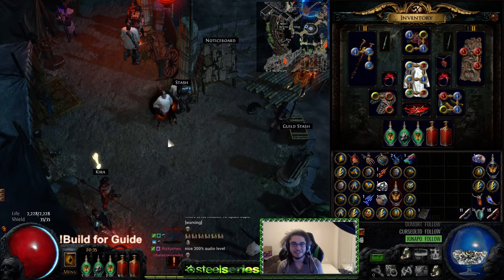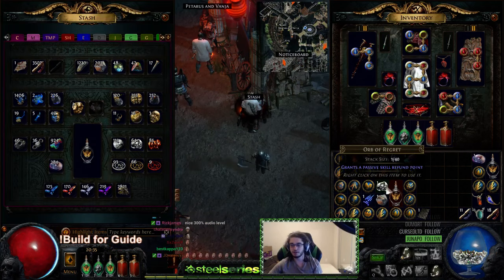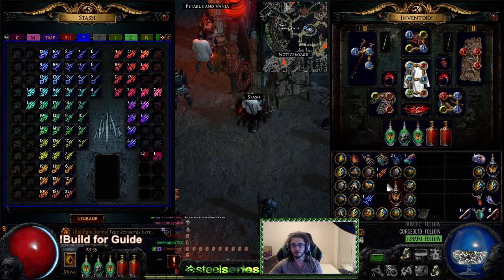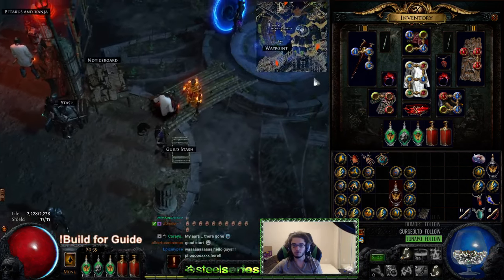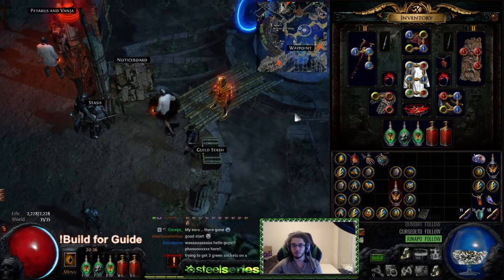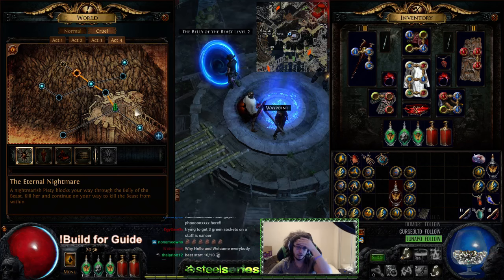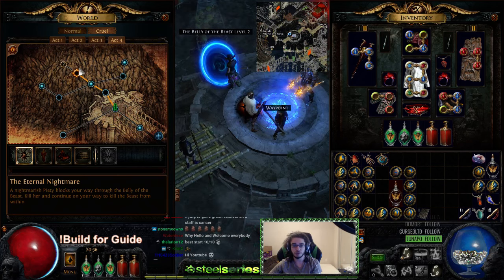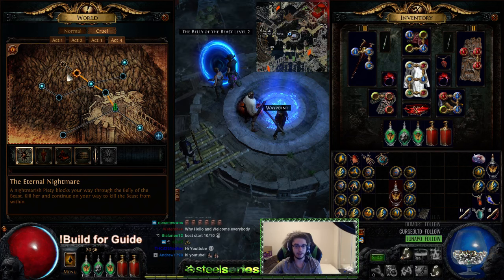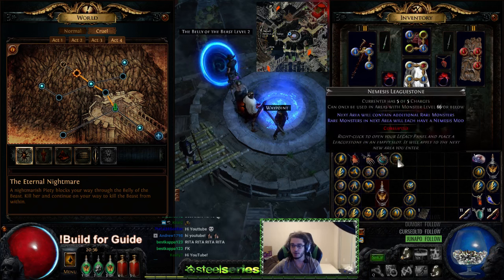Welcome back, it's Pox. Today I want to keep you guys updated with the leveling progress because a lot of players need help with that. We're level 61, haven't hit Merciless yet because I typically just farm Dried Lake for a bit since we're going to be over-leveling content with this character before we transition. I'm about to go fight Piety and then Malachai.